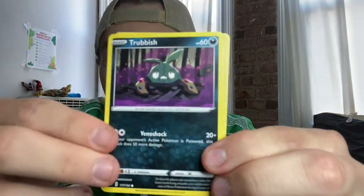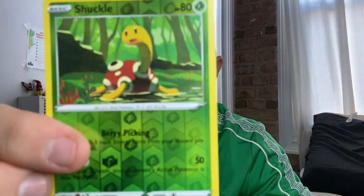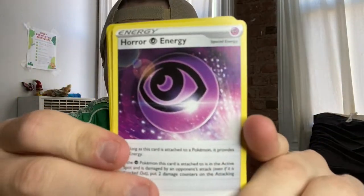When I did that weighing video, I opened a bunch of cards and I was like, I want to find a Togepi. I have the same thought this time — I really want a Togepi card. It's my favorite Pokemon. We are starting out with a Trubbish. I feel like I have a lot of these. Reverse holo Shuckle and this guy. No Togepi yet, but hopefully we get lucky.